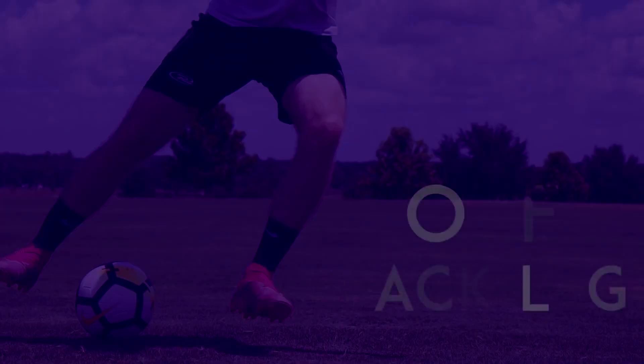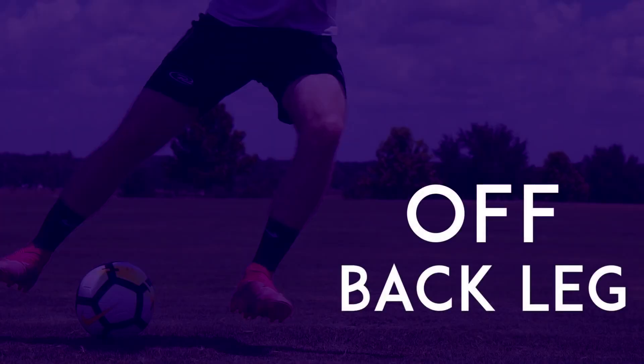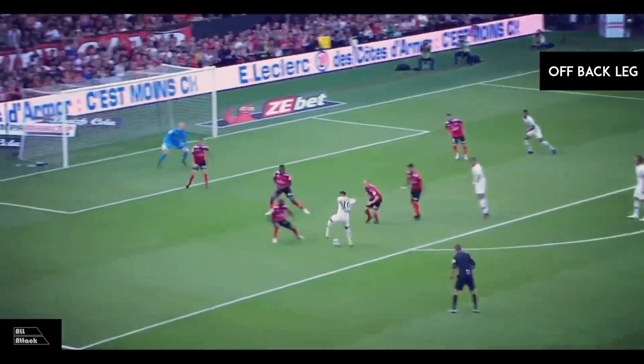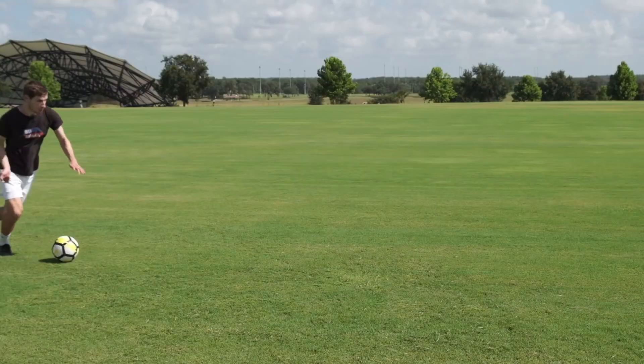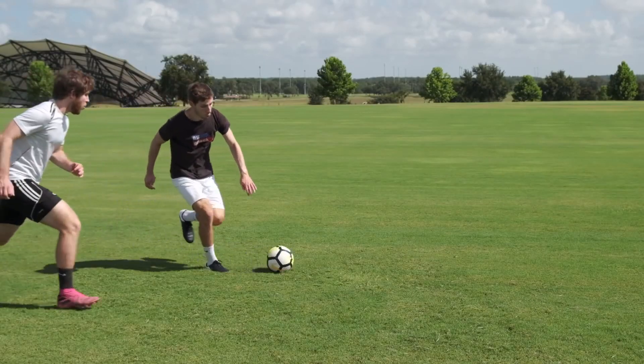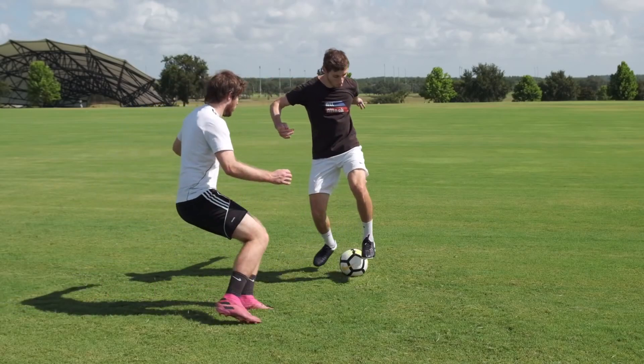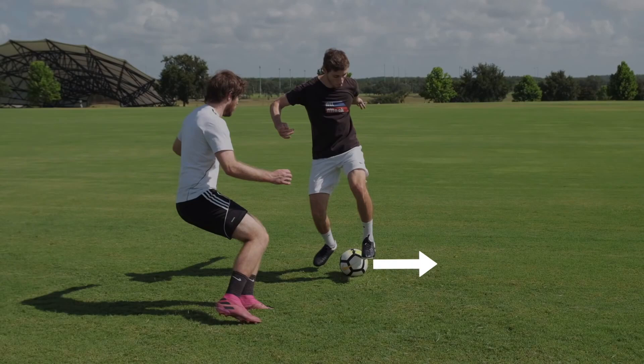The Roll Top Meg Off Back Leg. When you're moving one direction, use the underside of your foot to stop the ball. Then use the inside of your other foot to push the ball behind your leg.